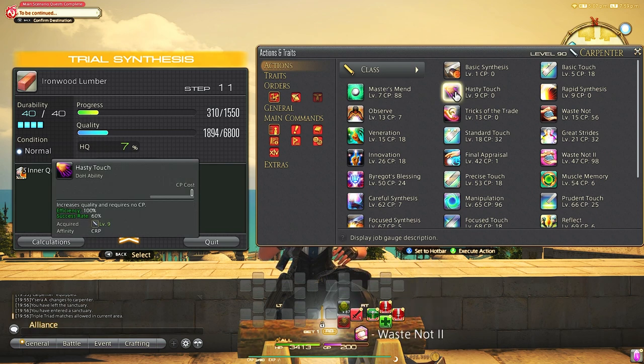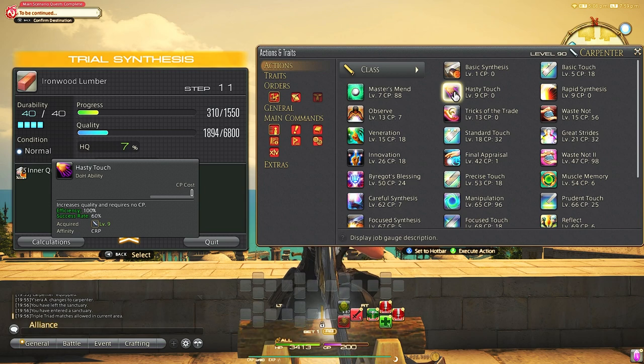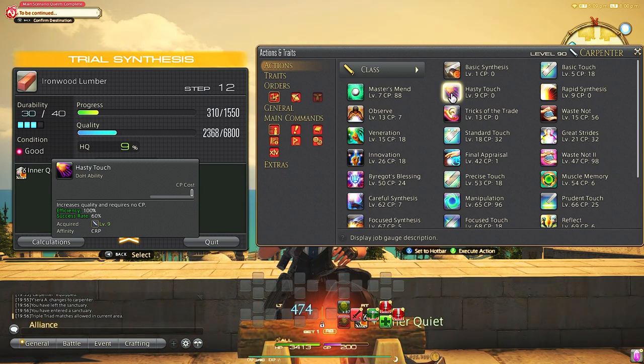Hasty Touch has a 60% chance to increase quality. It's used a lot at lower levels as it's technically a free ability requiring zero CP, but it will take durability away. You will see this ability a lot in lower level macros.